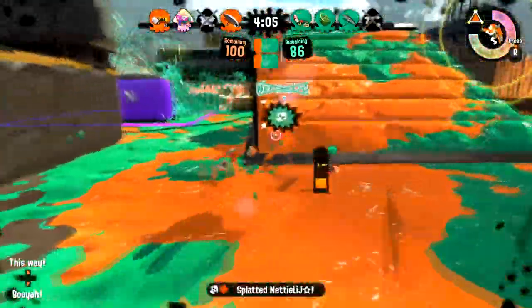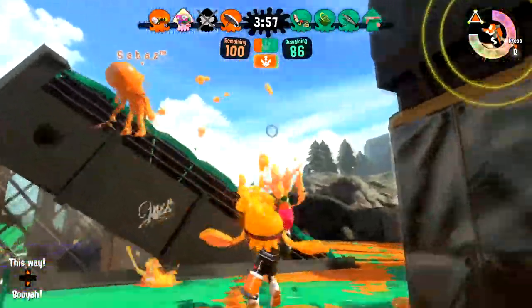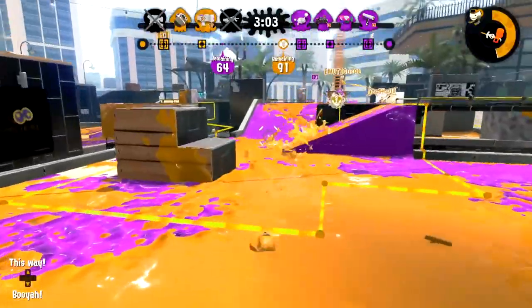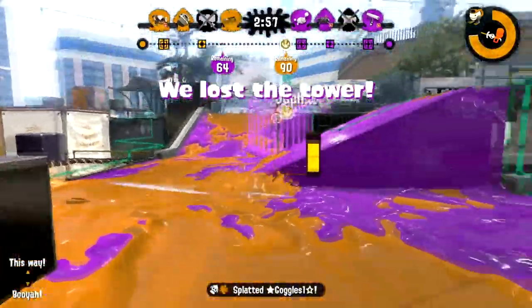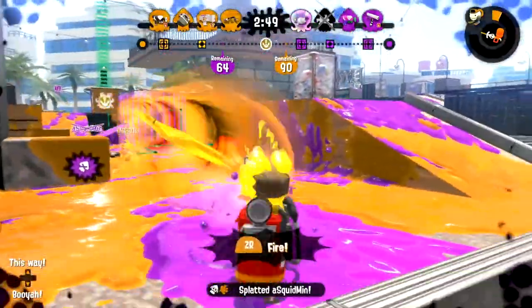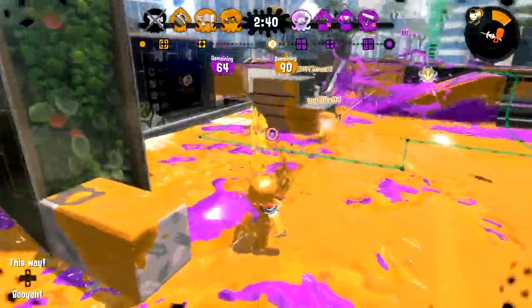Just imagine the squeegee in a number of the ranked modes. It'd be more useful in something like Splat Zones, where you could forcibly take away the zone — imagine you're painting the zone and your squeegee is at the same time just taking away enemy ink when they put it down. It wouldn't be great for Tower Control though, because you chuck it at the tower, it tries to climb up, and then it just hits the grate and falls back down. But if you throw it onto the top of the tower while you're standing on it, it would take away enemy ink during a fight up there — pretty useful.